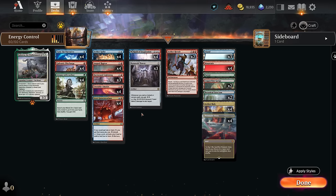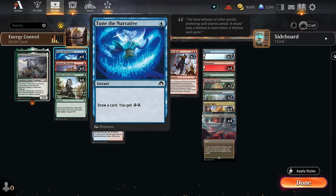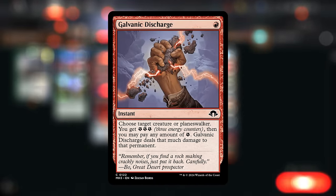Rounding out the deck, we need more ways to generate energy. Our one-drops are perfect: Tune the Narrative draws a card and gives us two energy at instant speed, and Attune with Aether is the reason we're splashing for a bit of green — another cheap sorcery that finds a basic land and gives us two energy. It's a great enabler for cards like Dynavolt Tower and helps give us more energy on the cheap.